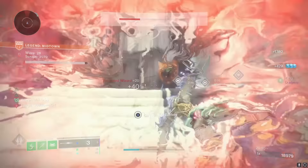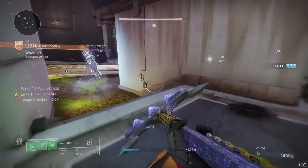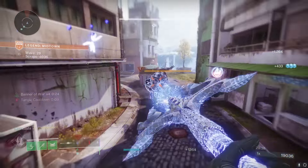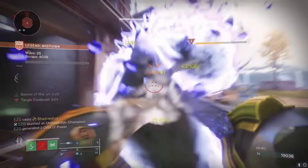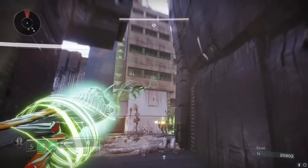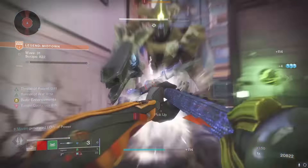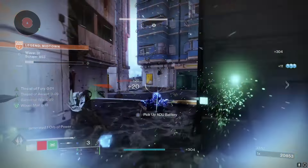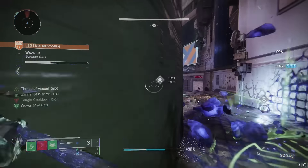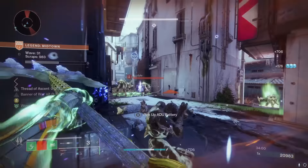The problem with Wyrmgod Caress in those later waves is that when you fly in there, you're not going to have your stacks of Burning Fist. But with the Synthoseps, you just immediately get that Biotic Enhancements and your damage boost. And Synthoseps also buffs your super damage as well. So in my opinion, Synthoseps has a lot more ease of use here. I'm not trying to rag on As the Cross's build — I'm just saying each of these builds has their benefits. Wyrmgod Caress has the higher damage ceiling, but Synthoseps has the consistency.